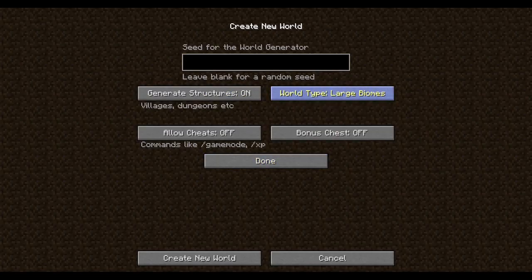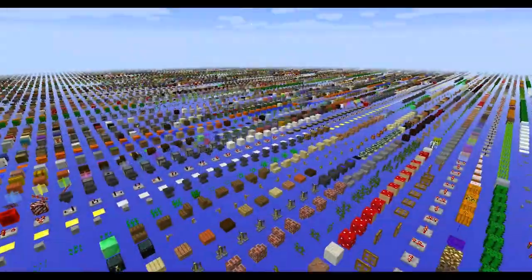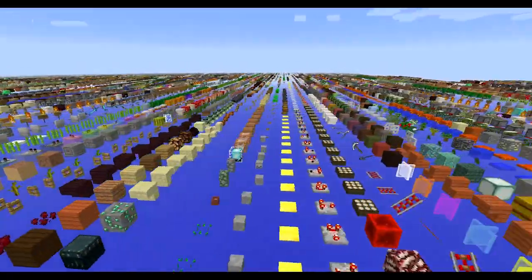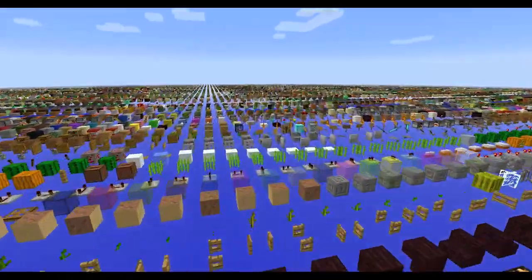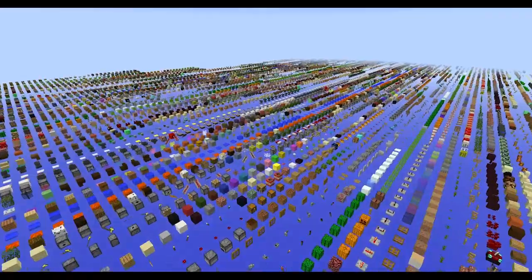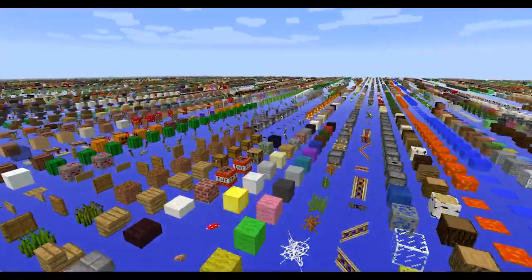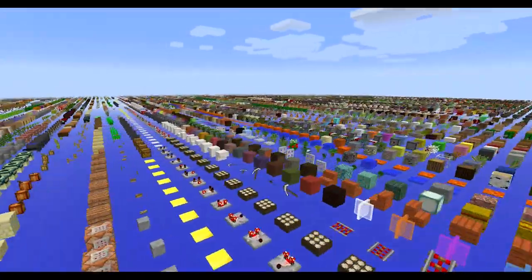You just hold shift when you click what world type you want and you can choose the debug. You want to be in spectator mode so that you don't crash the game because it's a little glitchy with all this stuff going on. It's really cool to look at — if you break any block it will regenerate, and if you try to place one it will just disappear. It's mainly just for testing purposes.